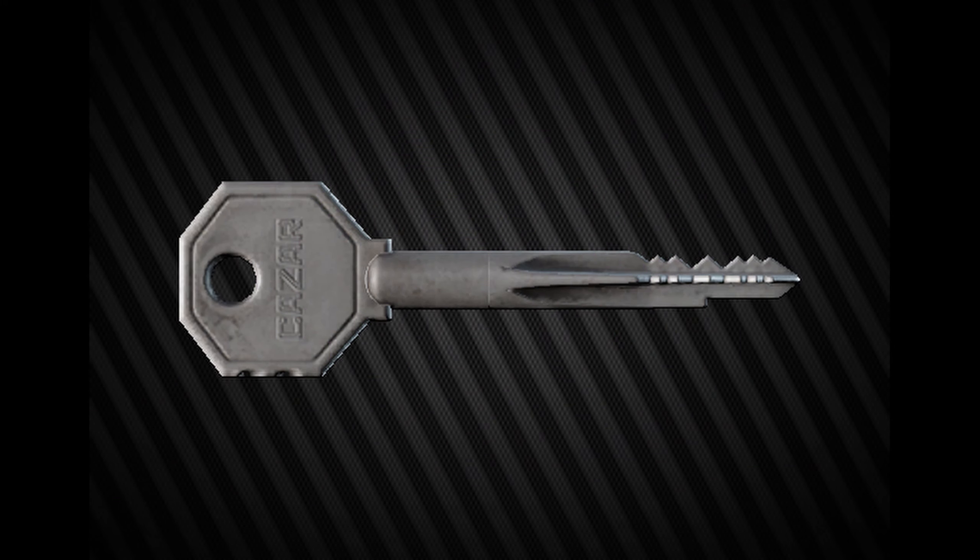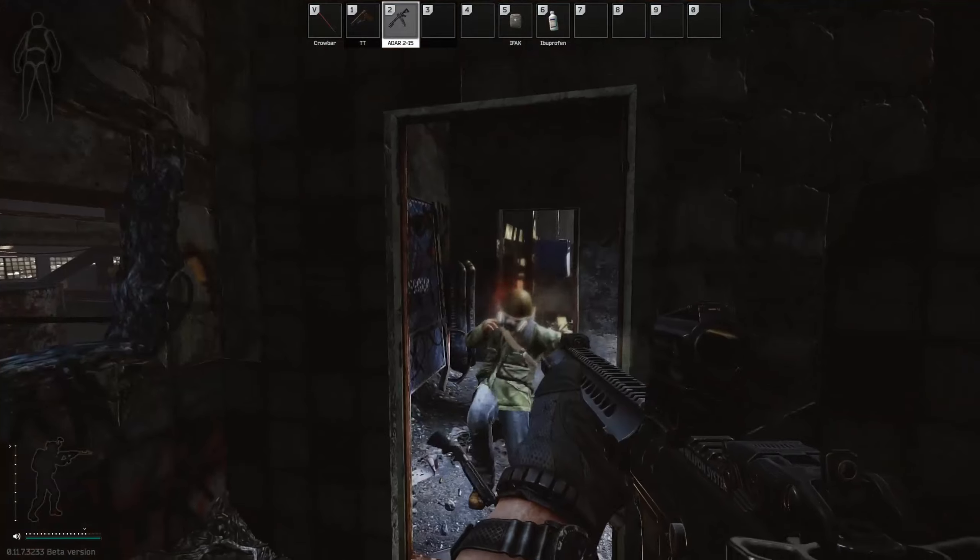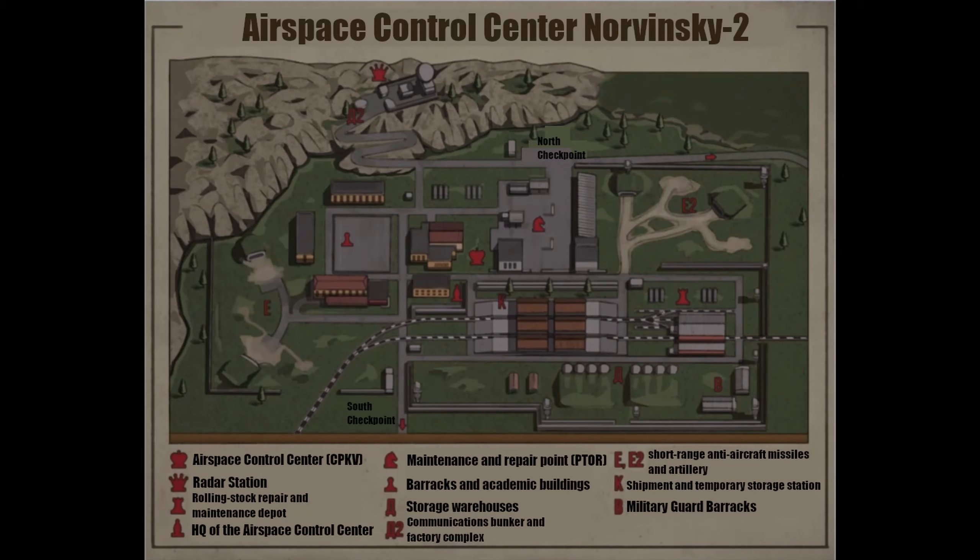Hey guys, and welcome to a key guide for the RB-RH key. This key currently has one spawn location, which is in the pockets and bags of scavs.